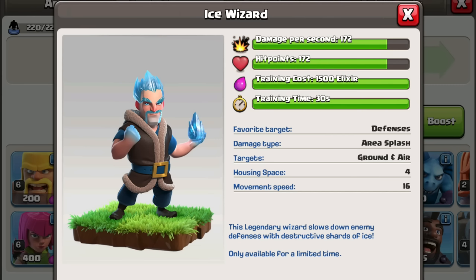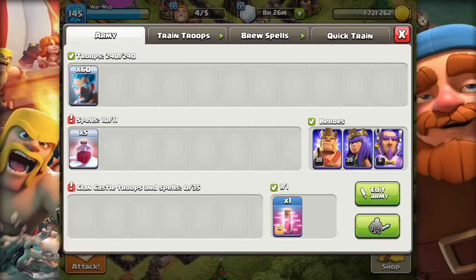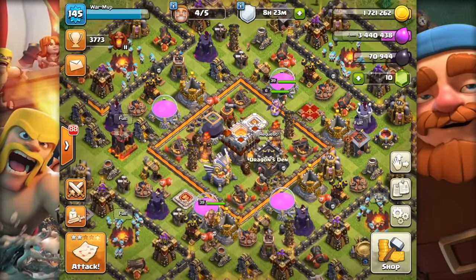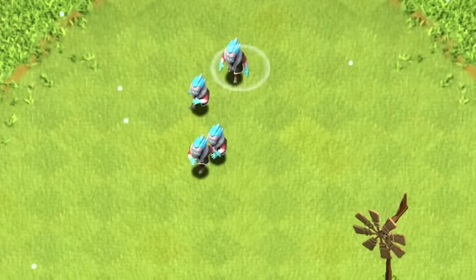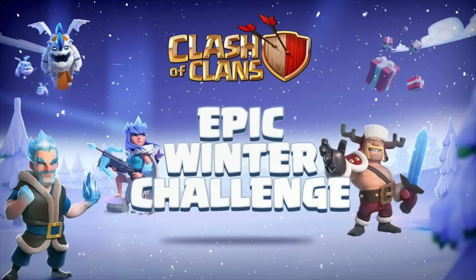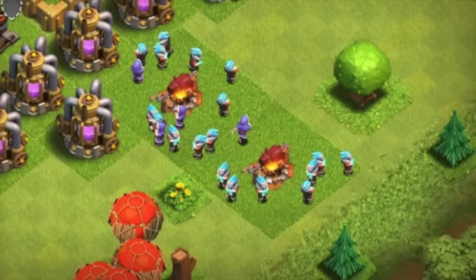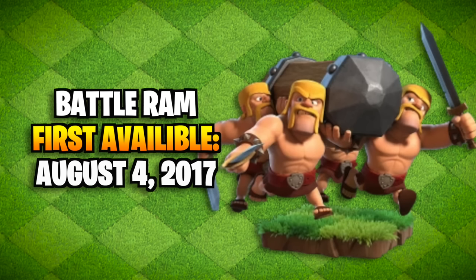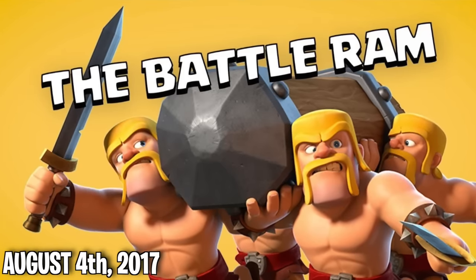The third Clashmas gift in 2016 was the ice wizard — the first temporary troop in Clash of Clans. The ice wizard was directly taken from Clash Royale, but in Clash of Clans it targeted defenses, slowing them down. It would be available again for multiple Christmases after that, but in 2018 they updated how temporary troops worked, so you could no longer hold them in your camp once the event was over.